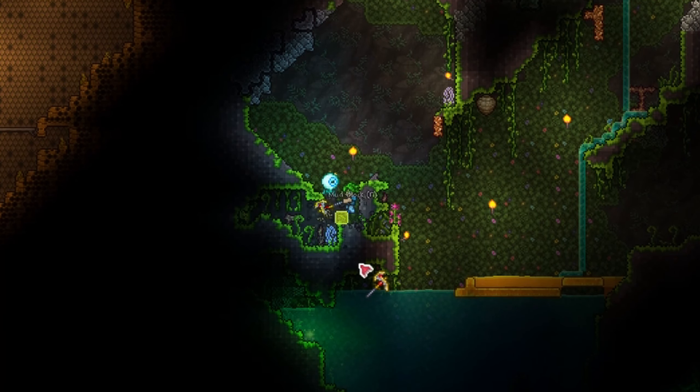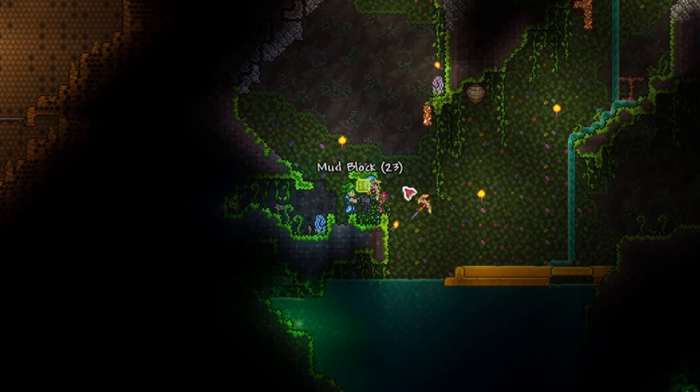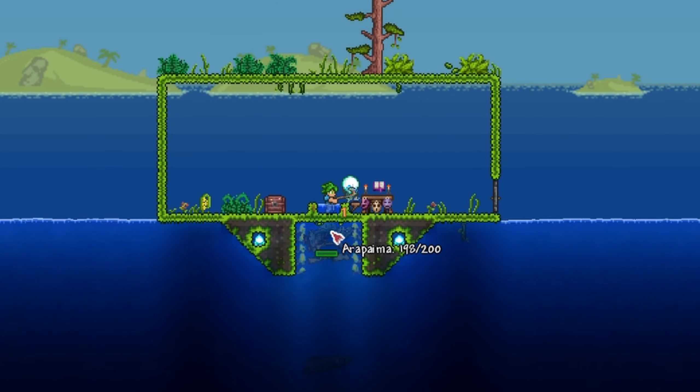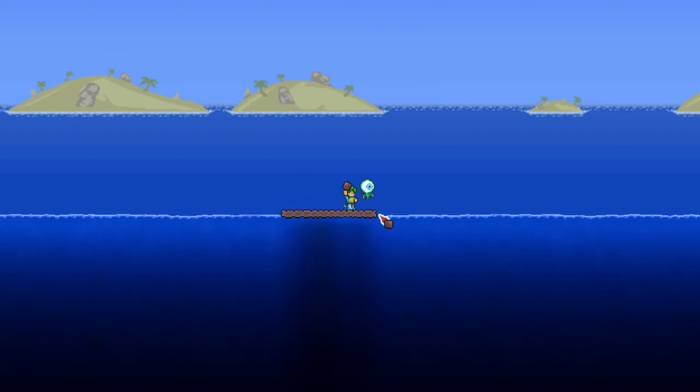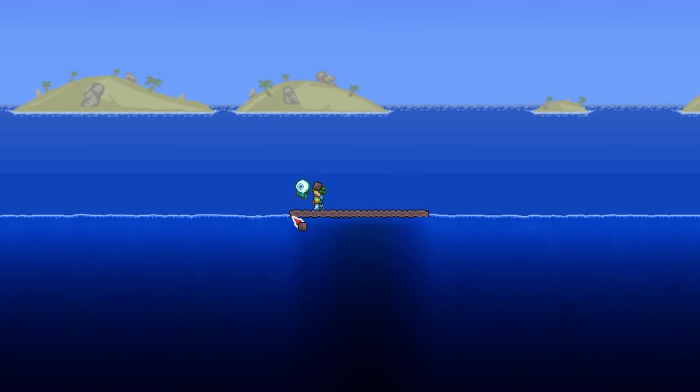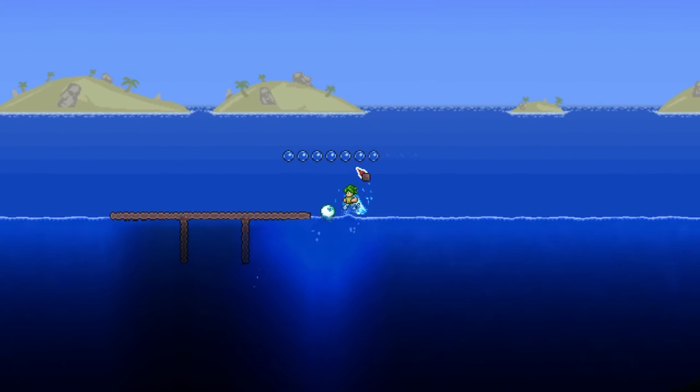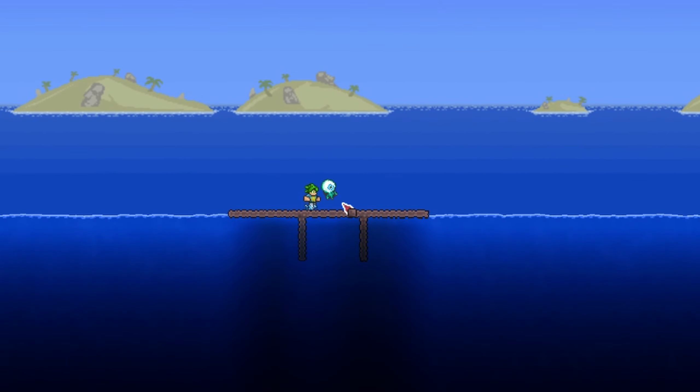To build this farm, what you need are mud blocks gathered from the jungle. The farm will be built in the ocean as well. I'll explain the design step by step and show you the principles behind each step, so you can build your own variation if you have to. First of all, build a row of mud blocks along the surface of the ocean. You can go one block higher if you want to. For this farm, we want ocean monsters to get trapped in a place where we can freely farm them, so build two vertical walls like so.